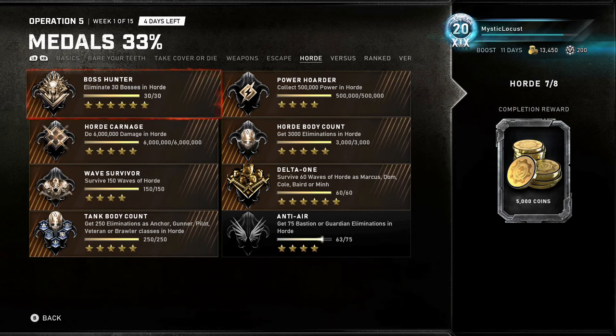Survive 60 waves of Horde as Marcus, Dom, Cole, Baird, or Myrrah — what I would do is load up Horde as one of those characters just to get that out of the way. It's six stars for something that's very simple to do.